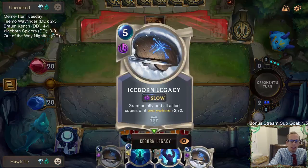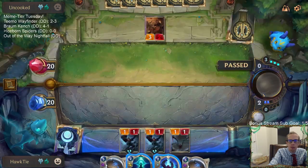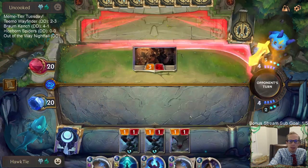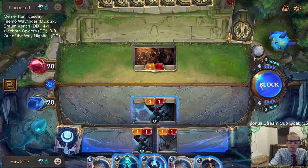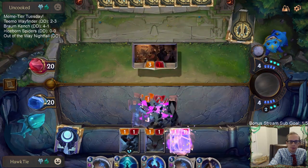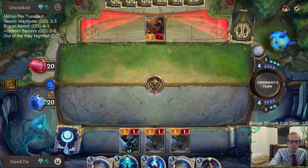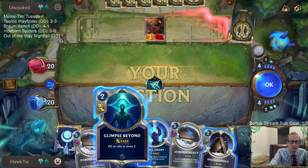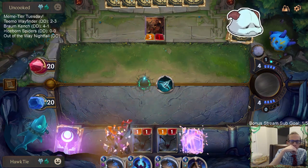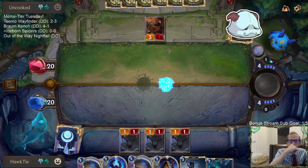Iceborne Legacy is very easy to disrupt — that's the thing about this card. It used to be burst, or maybe fast, at three mana and gave plus one plus one. Now it's slow speed and plus two plus two, so it's super easy to disrupt. There's Elise — she's cool.